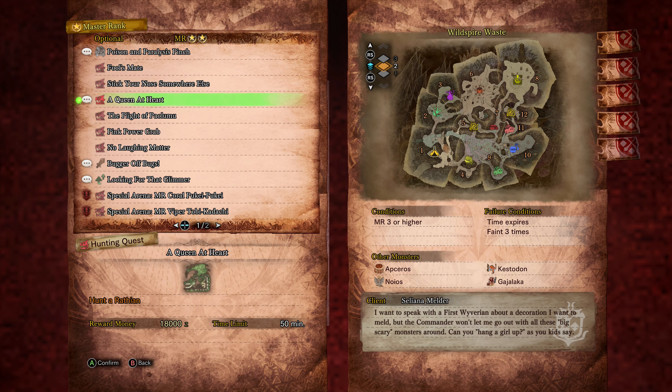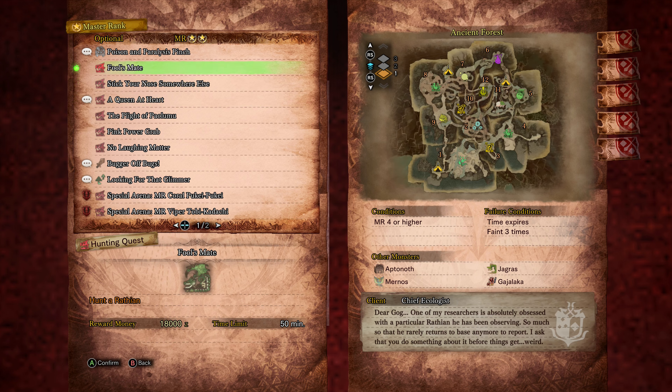Rathian is an MR2 star in the optional quest Fool's Mate, and this is in the Ancient Forest. There's also one called A Queen at Heart that's in the Wildspire Waste — I believe you get that from the melder, or she gives it to you at some point. I'll just do Fool's Mate in the Ancient Forest.